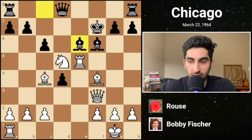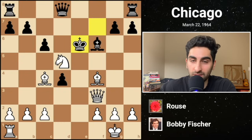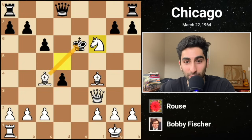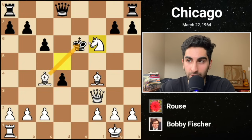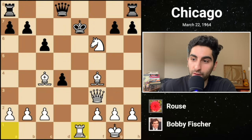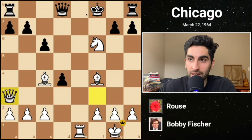Instead, black plays bishop e6. Fischer just takes it. Black can't keep giving away material, so he finally recaptures. Then knight takes f6 opens a discovered check. Black goes back to his roots by not recapturing the knight, going to king e7. Then rook e1 forces king f8, and the knockout blow is queen a3. Black resigns since checkmate cannot be stopped.